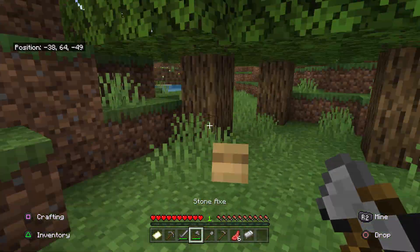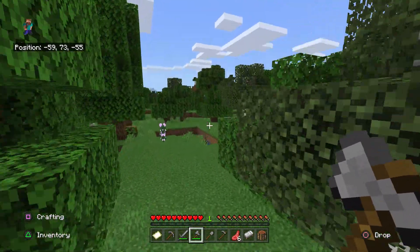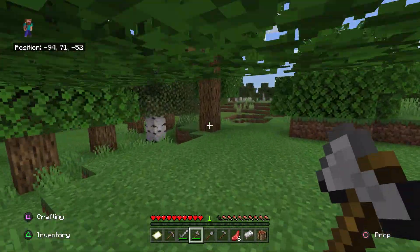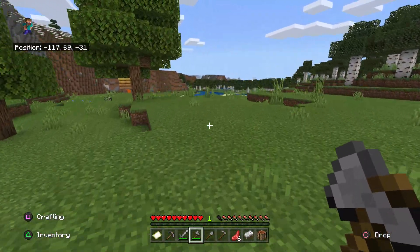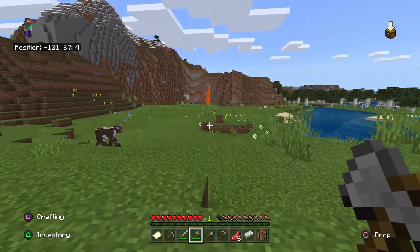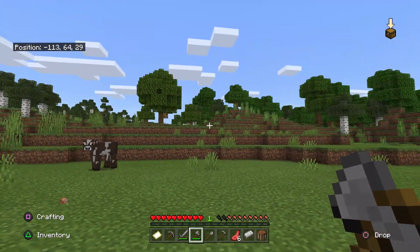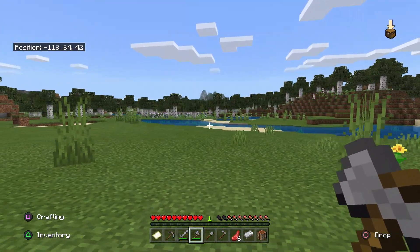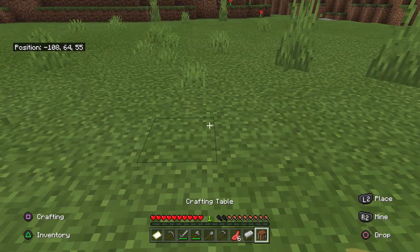On my travels I did happen to see a nice little area where I'd like to move to — just over here. It's a nice clearing with a sort of mountain in the background and a little lake over here. I just think this could be a cool setting. So we're going to make base here. We've got some bees over there, plenty of places for things to spawn, and sugar cane over there. This is as good a place as any.